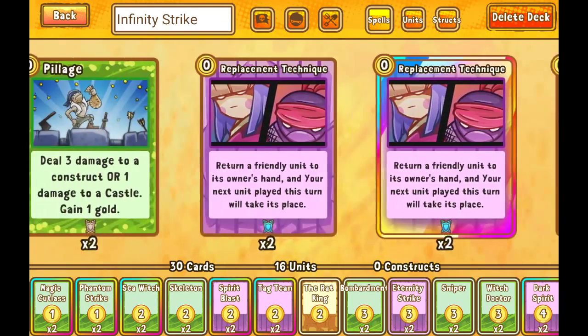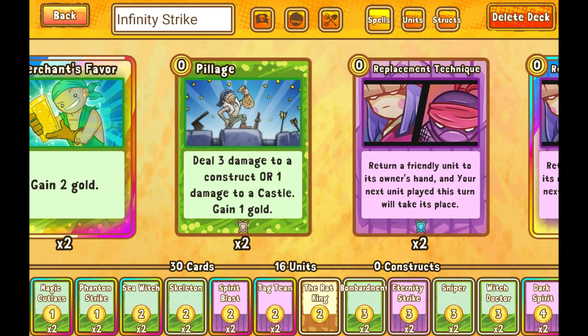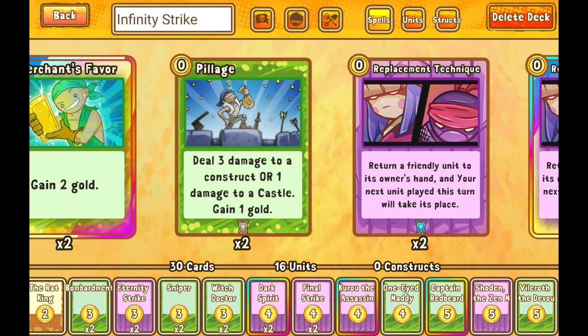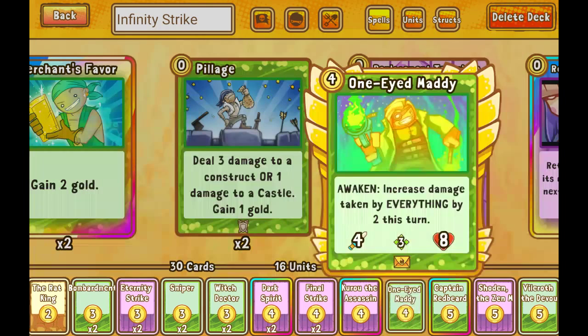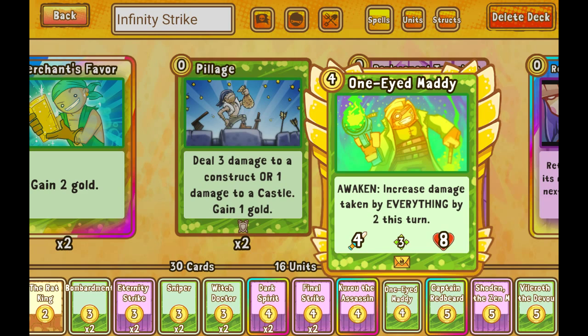First things first, there's actually been another update, so additional cards have been changed and I'm not too sure what to make of some of them. Some of them seem a little random, like One-Eyed Manny — he's now a 4-8 instead of a 5-5. I guess some people suggested he doesn't have good survivability with only 5 health, but I didn't see a problem with him being a 5-5 before. I think I'm going to keep him in for now; at 4-8 he might even be better.